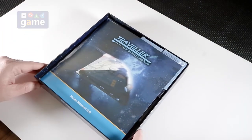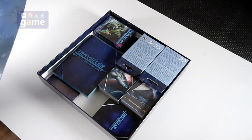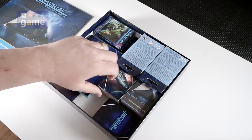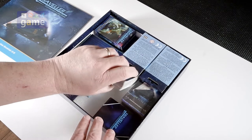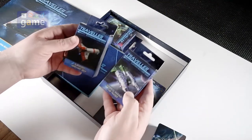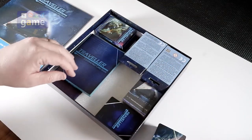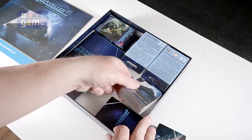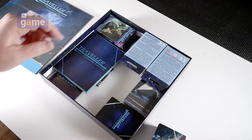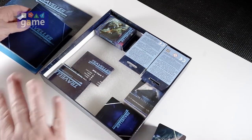We're going to be playing with the Free Trader Beowulf ship deck and the first scenario. The two-player starter set comes with two ship decks — this is a scout deck which we haven't opened yet, and there are also some extra cards from the expansion pack. I made a box to hold all the counters.